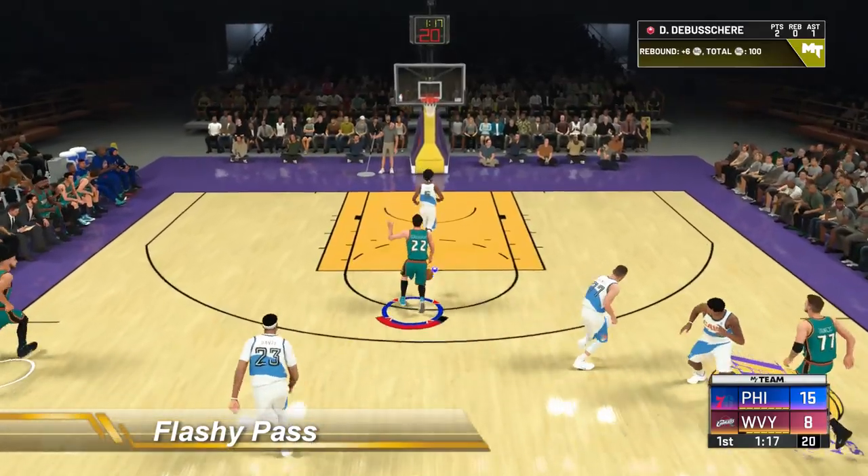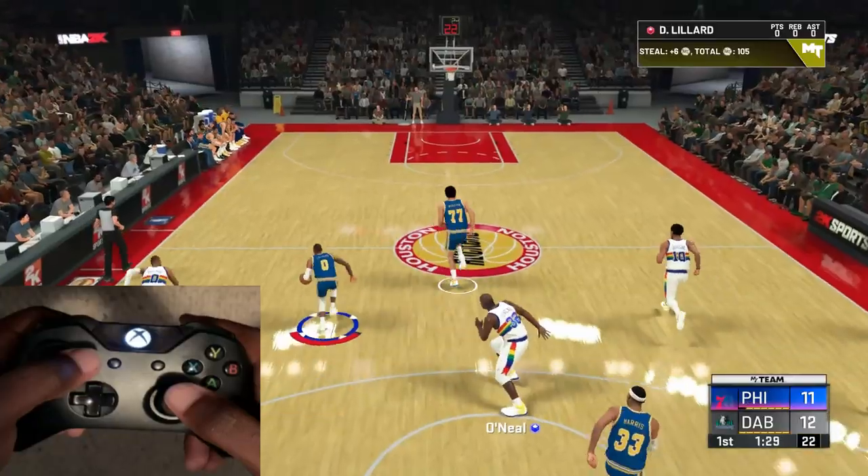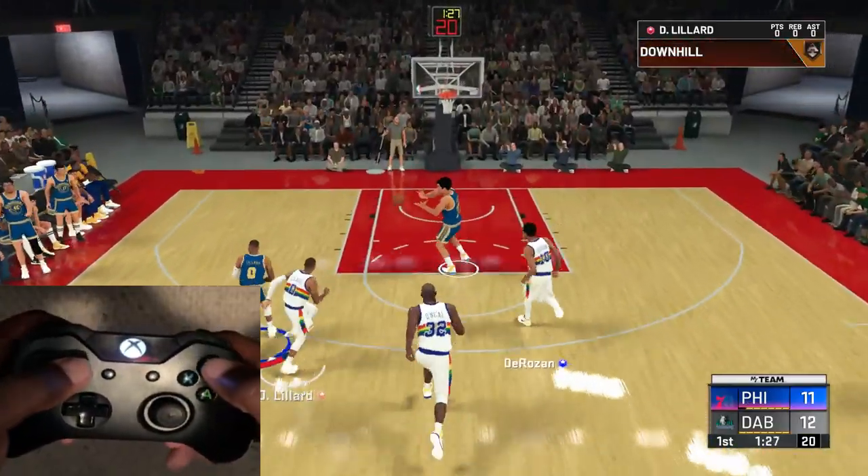Now for the flashy pass. The better the pass there is, the higher chance you won't look silly doing this. To attempt it you double tap Y or triangle on your controller.